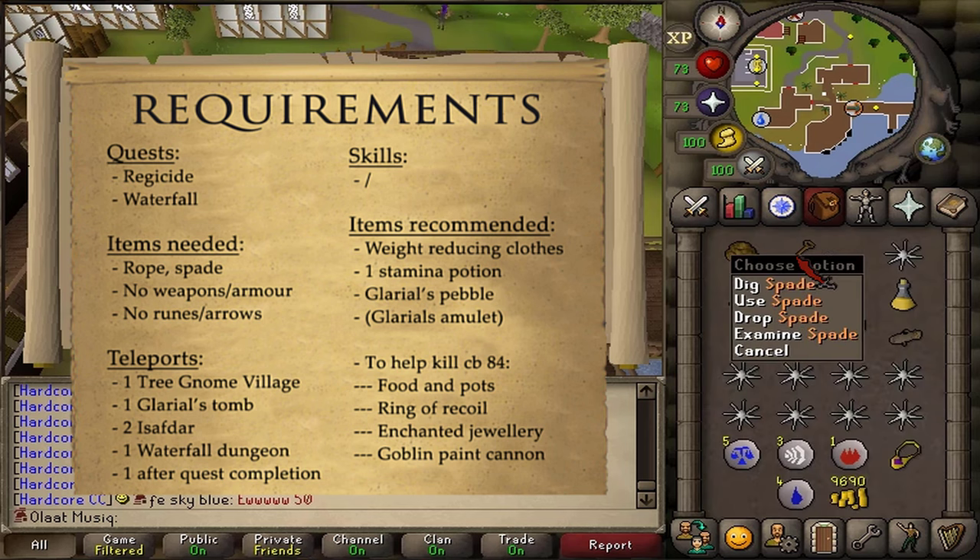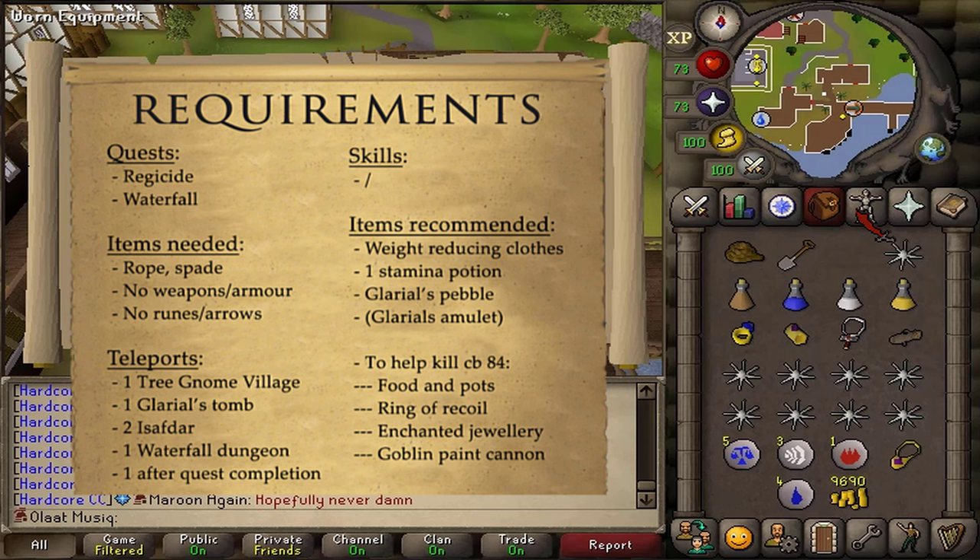Simply bring a rope and a spade. Just like in the Waterfall quest, we will need to enter Glaryl's Tomb, and in there we will need to defeat a Combat 84 Moss Guardian.